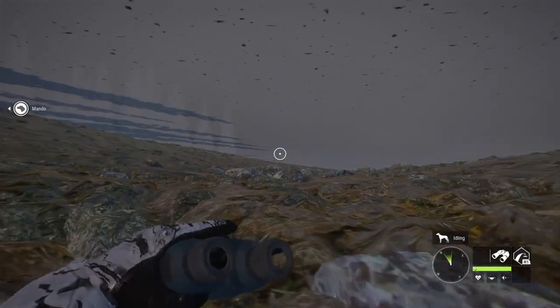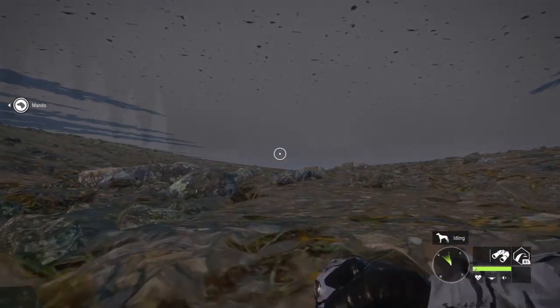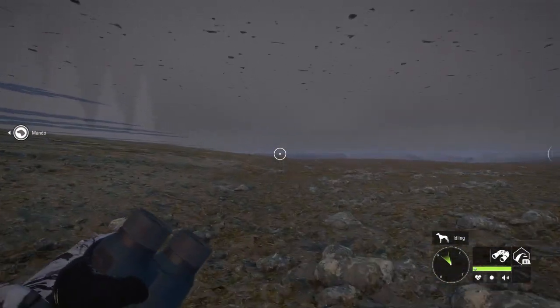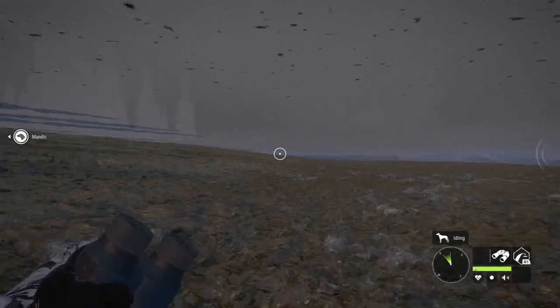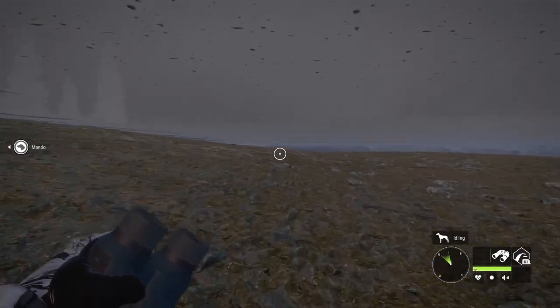Not much of a view from down here — it just kind of looks like I'm laying under a bunch of sand. But that's what the bottom of my lake looks like I guess. Pretty sure this is not what EW had in mind when they went through the update. I assume it has something to do with the dog being able to go in the lake and retrieve your kills for you.